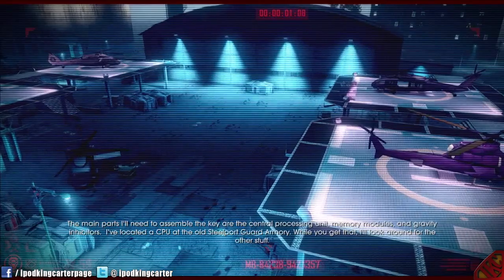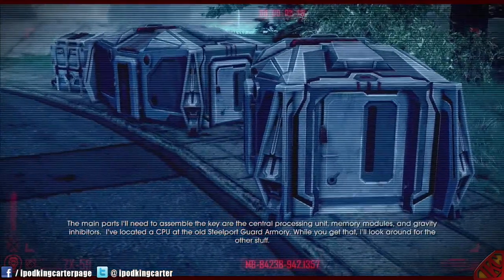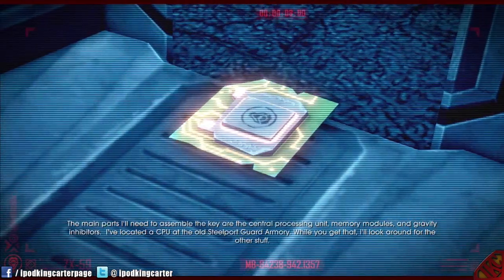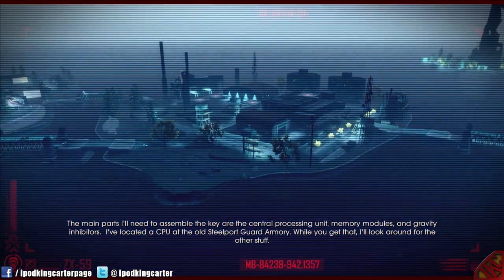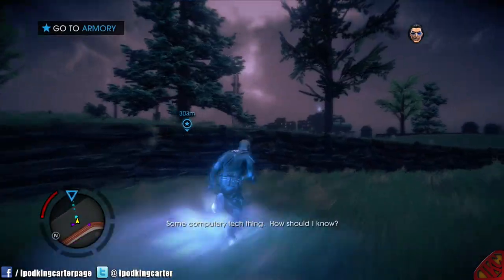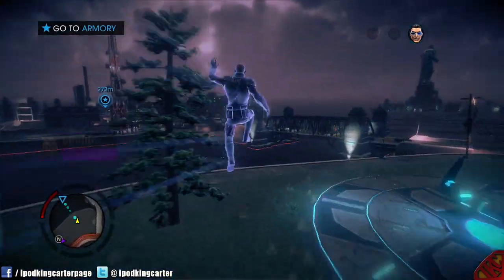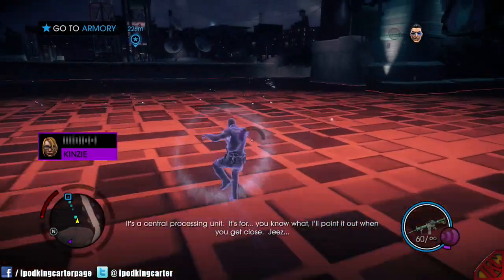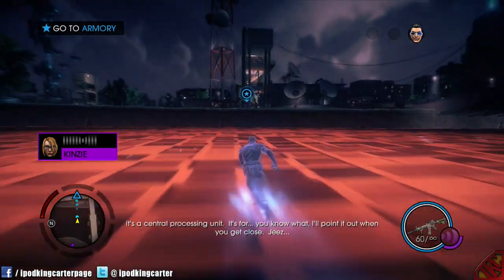Main parts I'll need to assemble the key are the central processing unit, memory modules, and gravity inhibitors. I've located a CPU at the old Steelport Guard Armory. While you get that, I'll look around for the other stuff. Hopefully I can knock this mission out in like three minutes. I'll point it out when you get close.